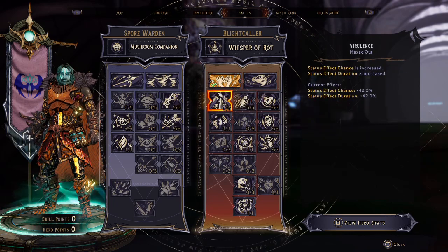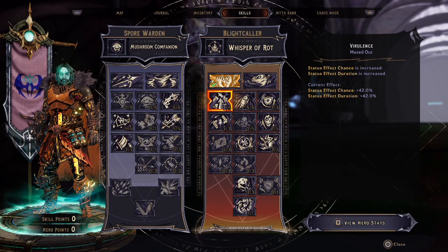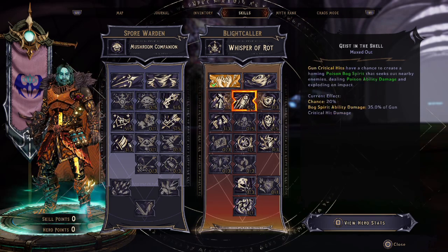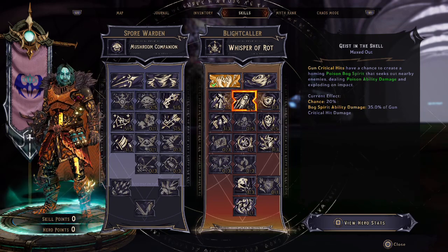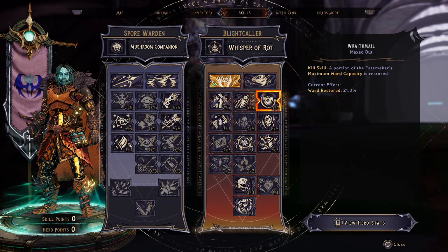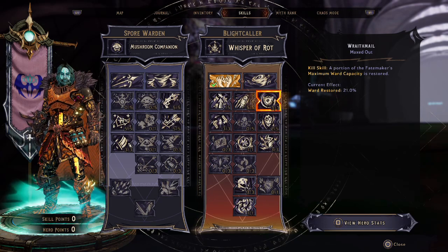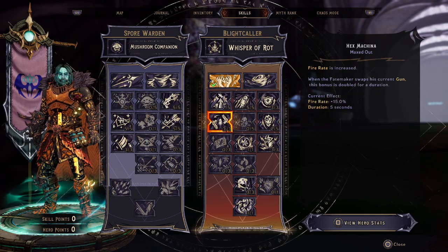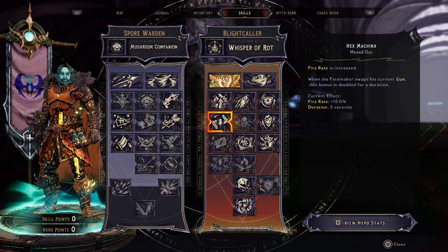In the first row of the Blight Caller, every skill is going to be maxed out. The first is Virulence — status effect chance and duration are both increased. Then Geist in the Shell — gun critical hits have a chance to create a homing Poison Bog Spirit that seeks out nearby enemies dealing poison damage and exploding on impact. And finally, Wraith Male, which is a kill skill where a portion of the Fate Maker's maximum ward is restored upon a kill. In the next row, we have Hex Machina — the fire rate is going to be increased for the Fate Maker.